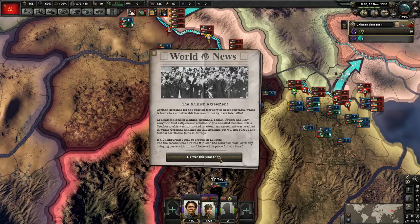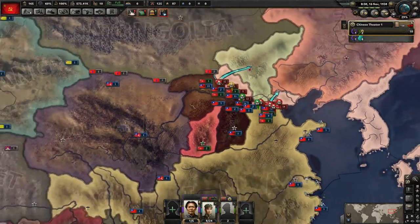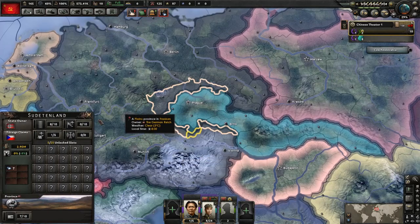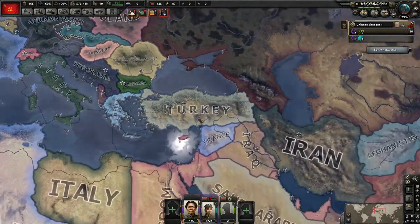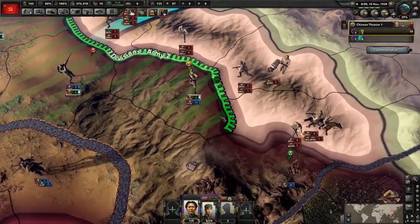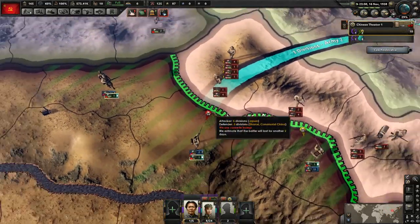Let's go and go after this so that the political power doesn't just keep stacking up and we're not doing anything with it. All right, the Munich Agreement — so all these are going to go as they do historically. Czechoslovakia did give up the Sudetenland. All right, so no war in Europe just yet — not that that's going to help us out much.